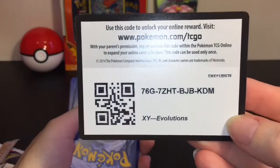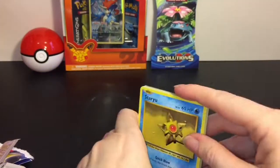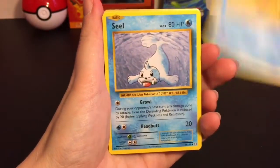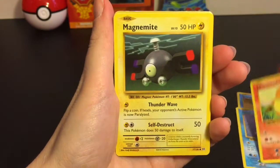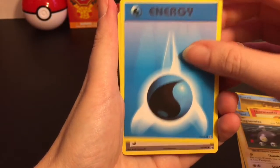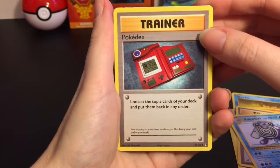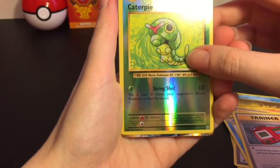Here is a code card for you guys. Okay, so here we go - first up we have a Staryu, Seal, Charmander, Magnemite, Water type energy, a Full Heal trainer, Poliwag, Pokedex trainer, and a reverse holo Caterpie - he's very cute.